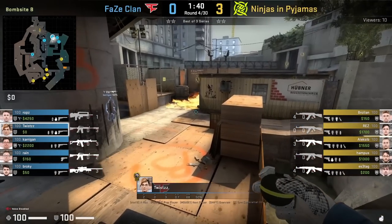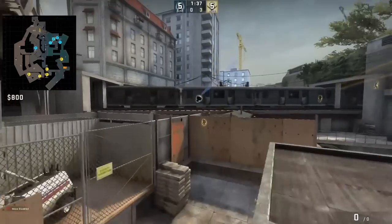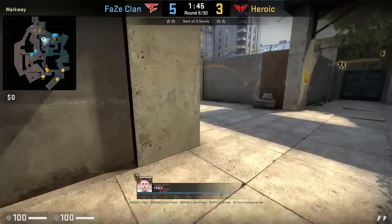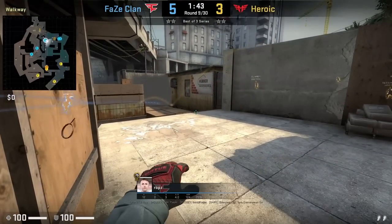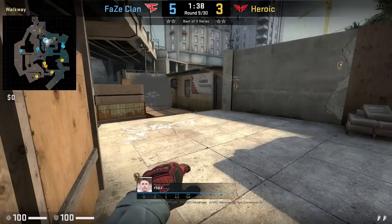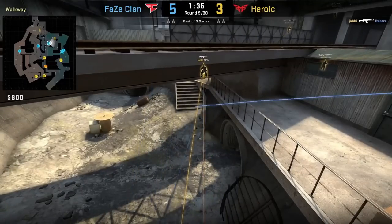Twist has a nade for the T spammer at the short wall. However, his nade is not going to connect as the T is spamming from the top of the stairs, not mid stairs. Robz has a flash for outside monster for his teammates to push through the monster smoke. He stands there, aims at the bridge, runs forward and jump throw. Unfortunately, the T playing outside monster was playing anti-flash.